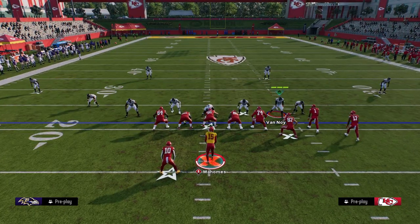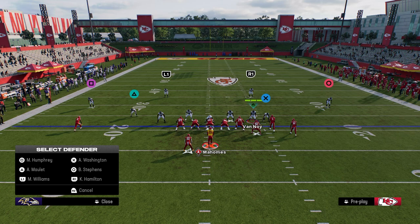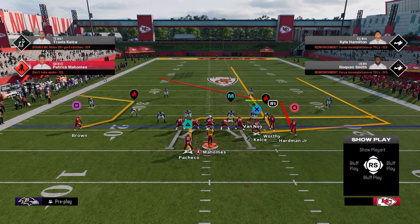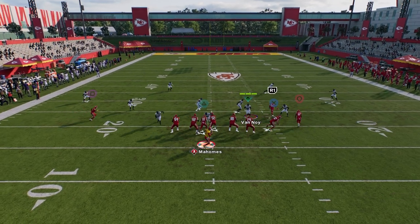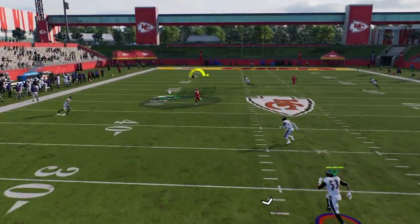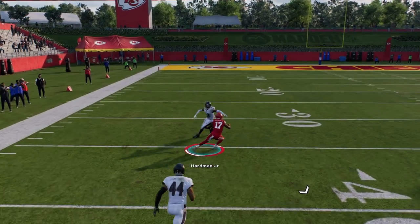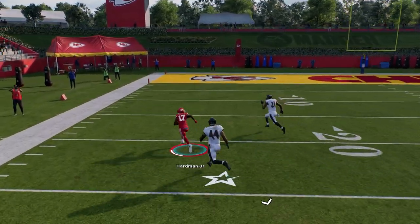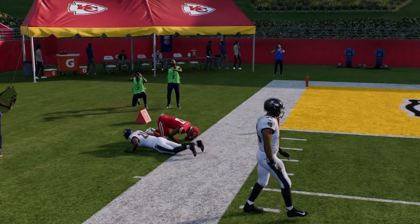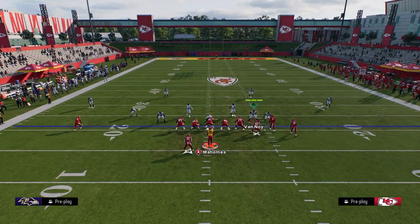The way this is going to work in terms of its ability to bomb cover three is we are simply going to take our slot receiver and put him on a streak. This post route, if we have time in the pocket, he's going to cross the face of that middle third, and then it puts him one-on-one with the safety. One juke and this is almost always going to be a huge play, if not a one-play touchdown altogether against cover three.